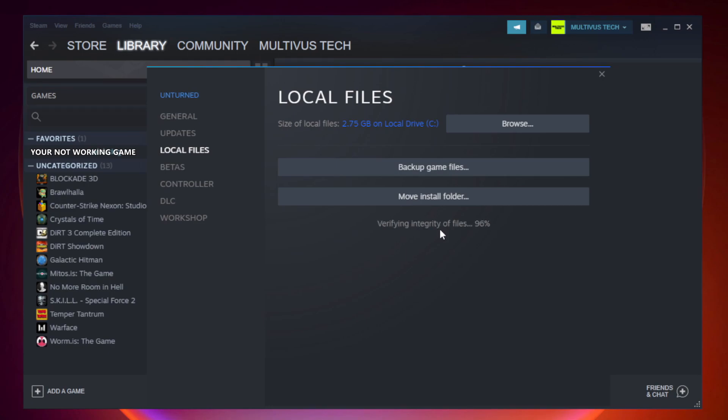Click Verify Integrity of Game Files. Wait for it to complete. After complete, click Browse.